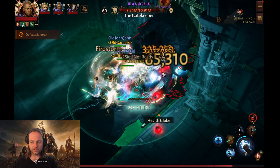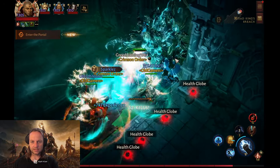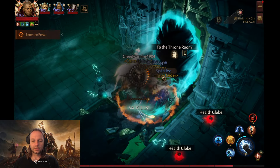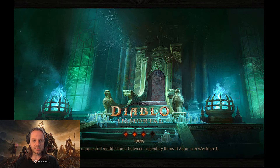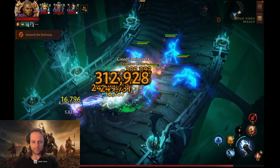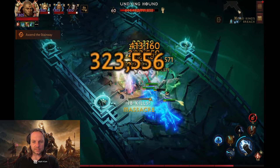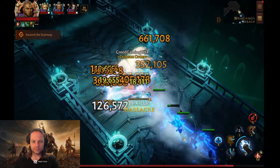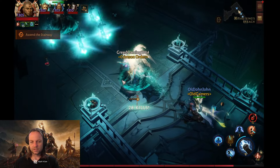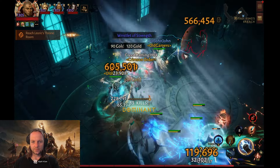Boom boom boom boom — they all die in one, that killed the whole group. It's kind of illegal doing this — killing people this fast. It's a very very powerful build. I want to make the monk work in BGs — I'm gonna run a mystic strike and wave of light build with the wave of light range increase. I'll be putting a video out for that build.